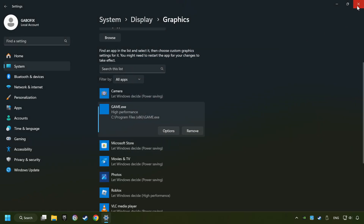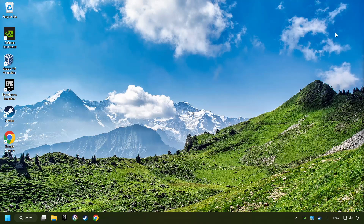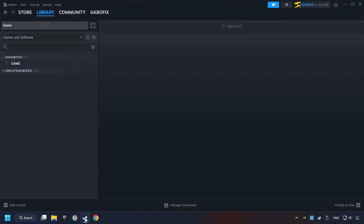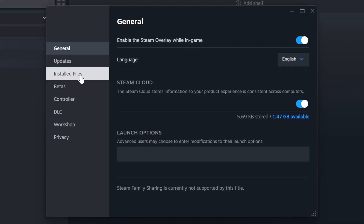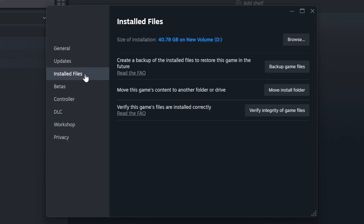Then Save and close the window. Start up Steam. Click on the Library and search for the game. I created a file called Game for this video, so don't let that confuse you. Right-click on it and choose Properties. Click on Installed Files, then click on the Verify Integrity of Game Files button. Wait until it finishes.